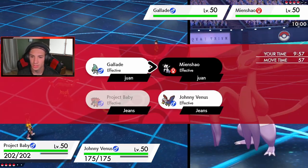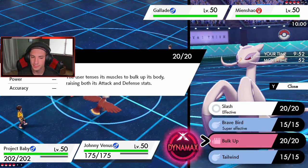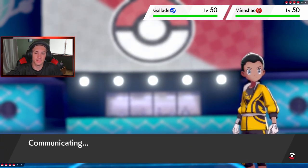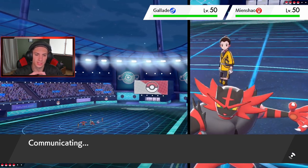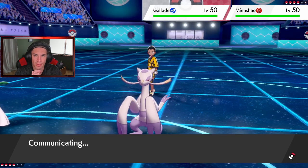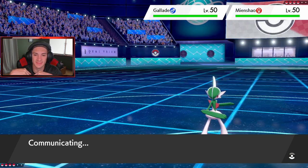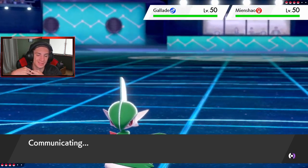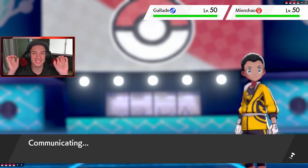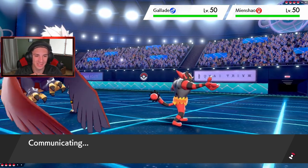I'm going to Fake Out onto the Meowstic — that's what it's called. Do I Bulk Up? I'm gonna Bulk Up here. I might Dynamax the Braviary to be honest — these things are minus one. I might Bulk Up and then just Dynamax the Braviary and get rolling from there. Or I could save it for the Blastoise. I think I'd rather show off the Blastoise — let's just see what he does turn one.